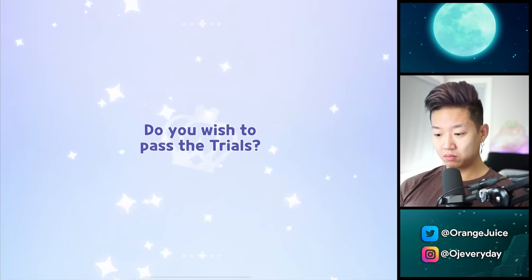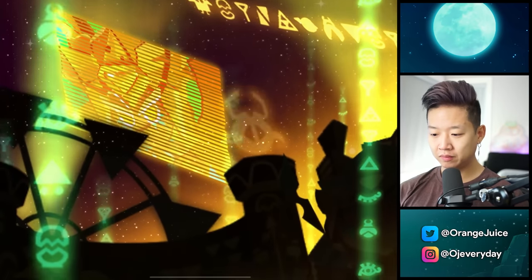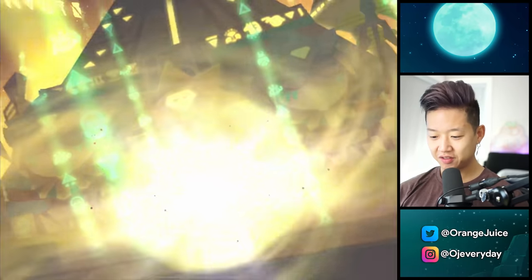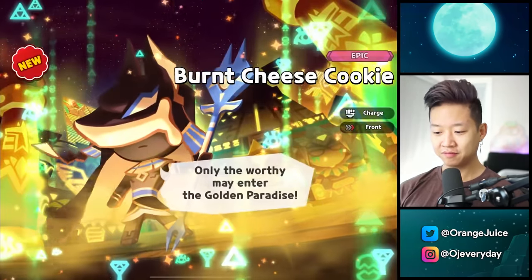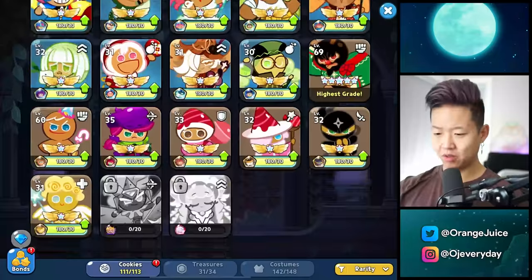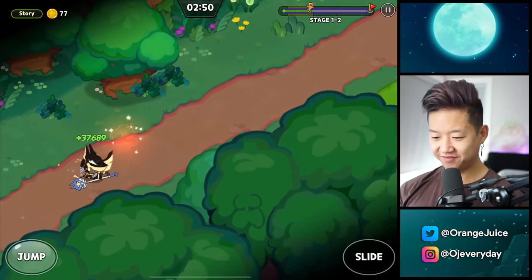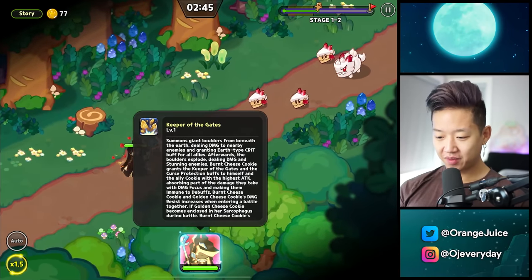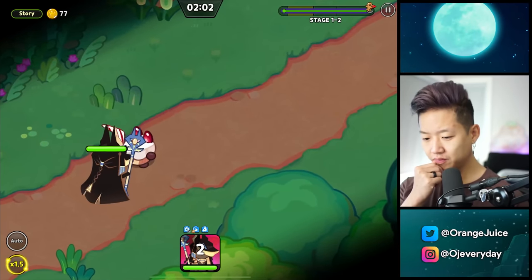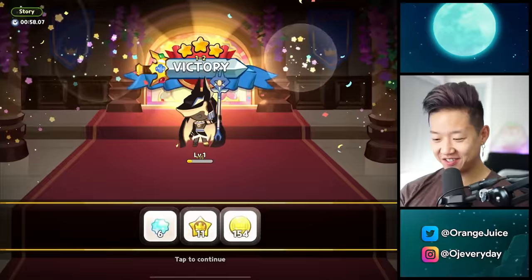We have 21 soulstones. Do you wish to pass the trials? This is insane lore. Only the worthy will enter the golden paradise. So are they good or bad? Are the cheese ones good or bad? With all the synergies, deals 38,000 damage at level one. I love my synergies. So that's burnt cheese.